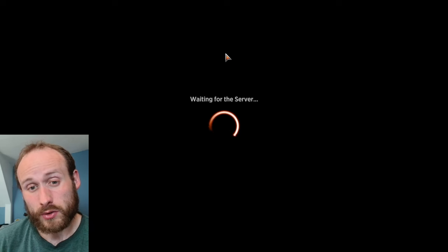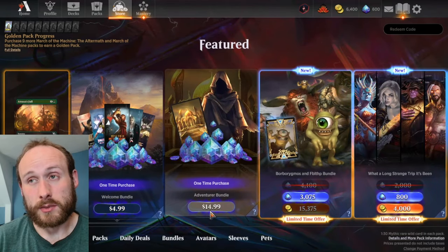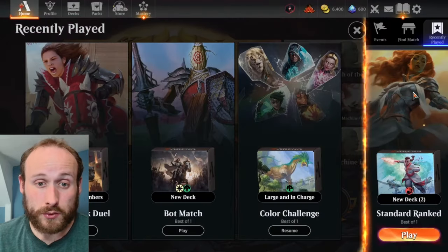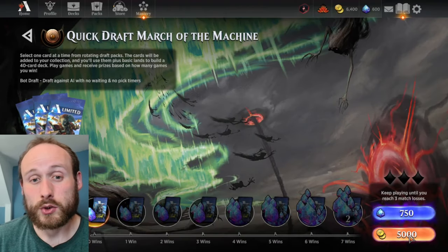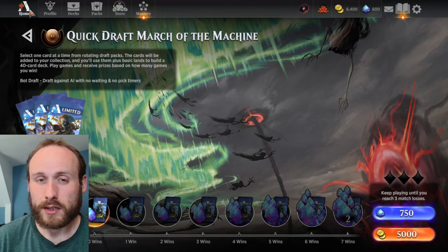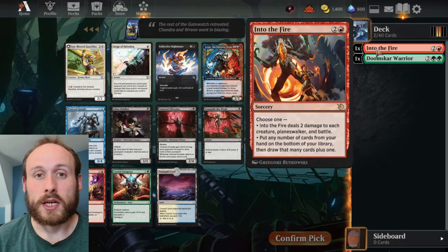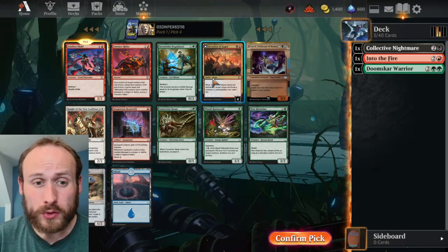To get enough gems for the mastery pass, you could go to the store and spend real money on one-time starter bundles, which are by far the best value for gems. The first starter bundle is only five dollars and will put you just a few hundred gems short of the mastery pass. Alternatively, you can spend gold on a quick draft event — you can earn about 100 gems per win until you get three losses, so for your 5,000 gold entry fee you get to pick cards for your collection and potentially win enough gems to unlock the mastery pass.